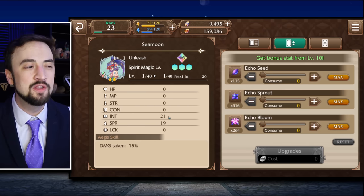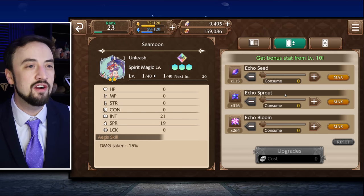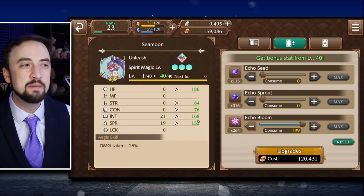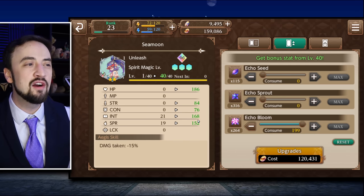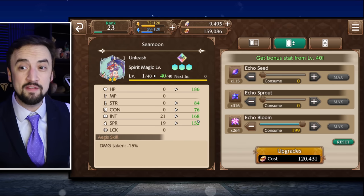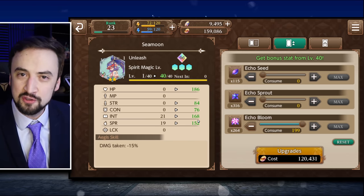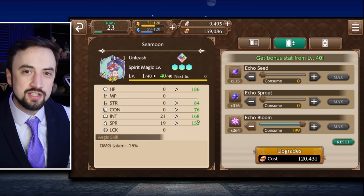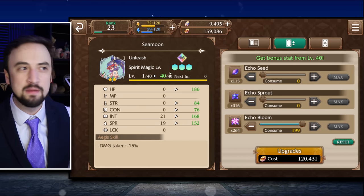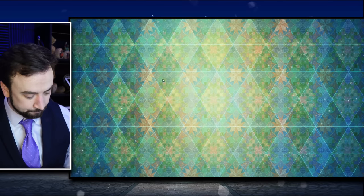I do like how it's an int-based card — the top two stats are int and spirit. As you level it you will catch the other stats. It's like they understand that int-based users in this game have staffs and go up and start whacking stuff, which can be detrimental to their health. So here's a damage taken reduction buff. I like Seamoon a lot.